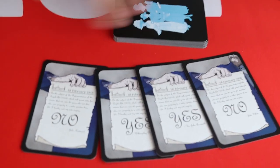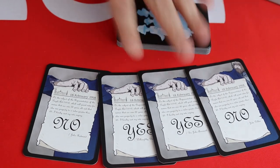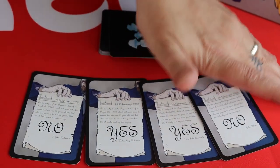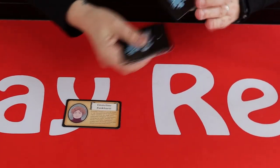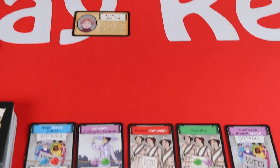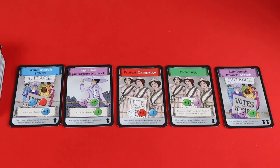Here we have the MP deck, which represents the voting system — we have yeses and nos that are going to go into the deck and be shuffled up. On your turn you're going to take a card from the middle row and do the action. That simple.